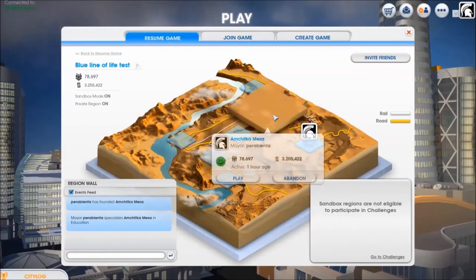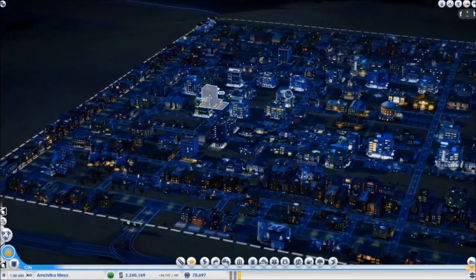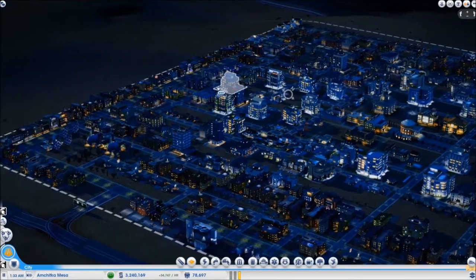One is the circular city and the other one is a square city. I am first going to show you how the square city looks like. I have built this city in the sandbox mode so that I could test how this idea would look like.